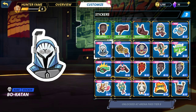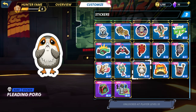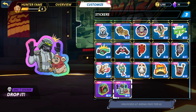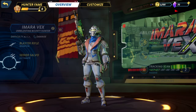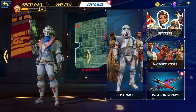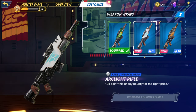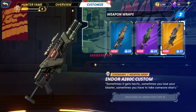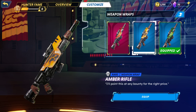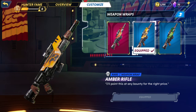There's a lot of new items here. Bo-Katan - that's cool. Boba Fett - that one's kind of cool. There's also the weapon wraps - the Amber Rifle. I'll throw that on.